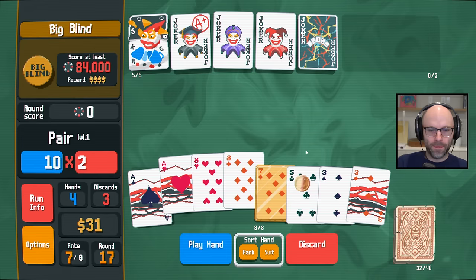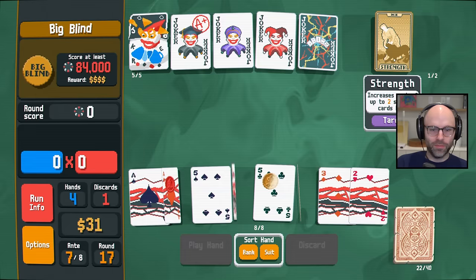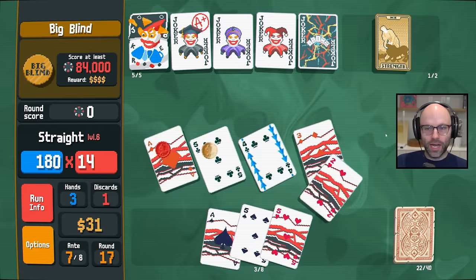I'm going to dump the gold card — I simply don't care. Financially we seem to be doing just fine. That being said, I am going to keep my gold seal card. Ace, two, three, four, five. Ace, two, three, four, five.